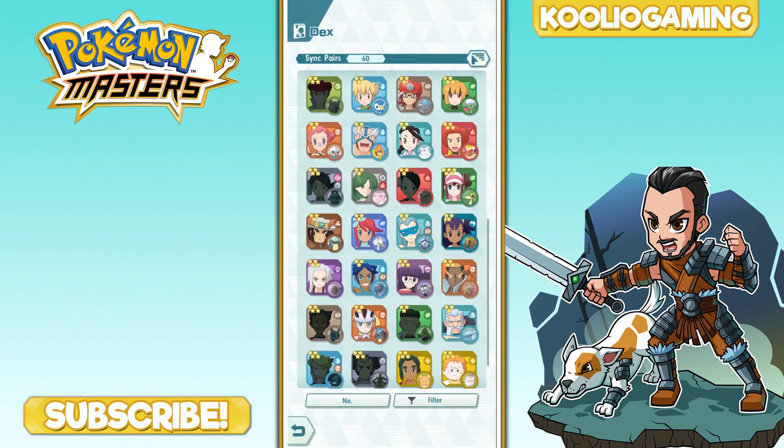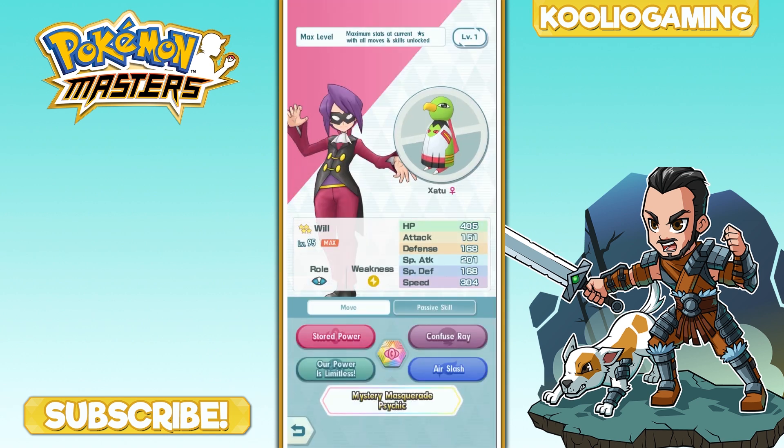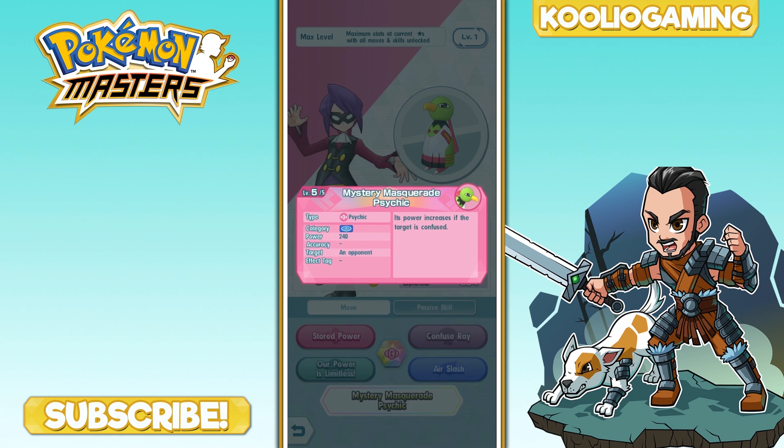Finally, let's talk about the tech-style Pokemon — ones that hinder the opponent rather than simply boosting your team. These Pokemon mess with the opponent and prevent their attacks from going off. The first is Will and Xatu. Xatu is good all around without the best stats, but the key point of having this sync pair on your team comes down to the Confuse Ray, which automatically leaves the target confused.